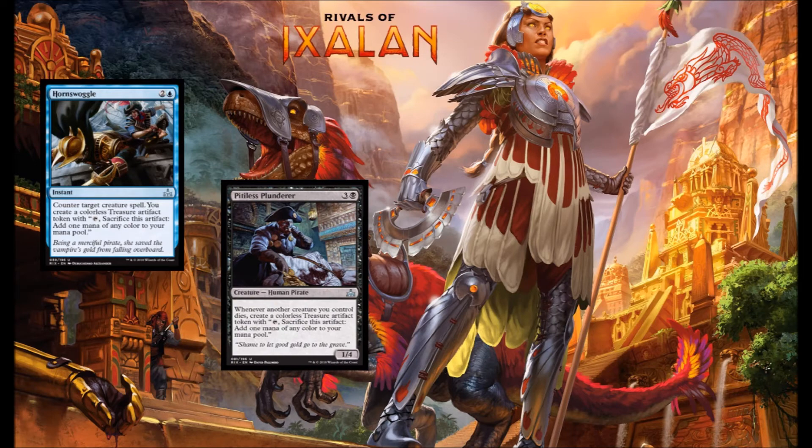Next up we have Pitiless Plunderer — black and 3 for a 1-4 Human Pirate. Whenever another creature you control dies, you get to make a treasure token. This card, I think, with Ruthless Knave is actually going to be pretty crazy if you're trying to combo off with Revel in Riches or Makeshift Munitions. By itself it's not an exceptional card, but if you're looking to put the combo pieces together, this will help you get there.